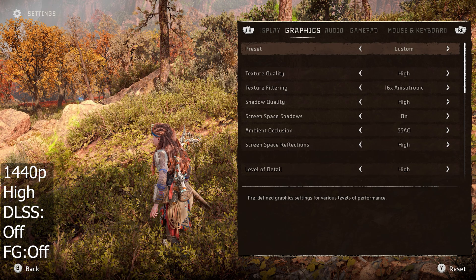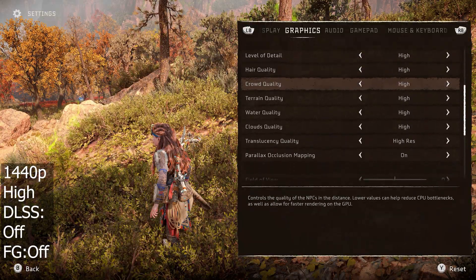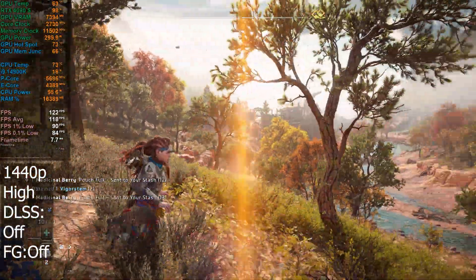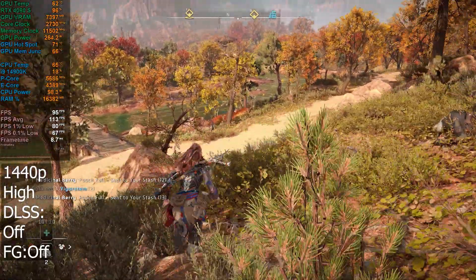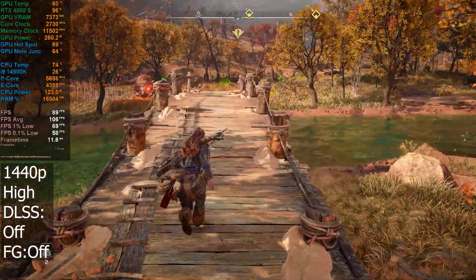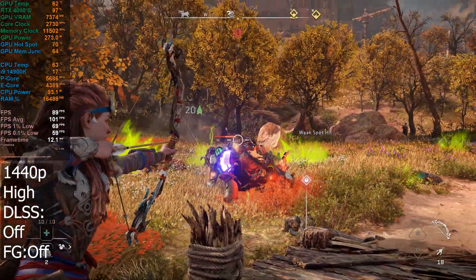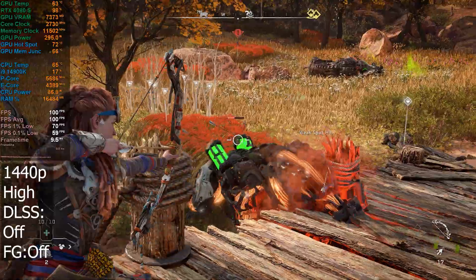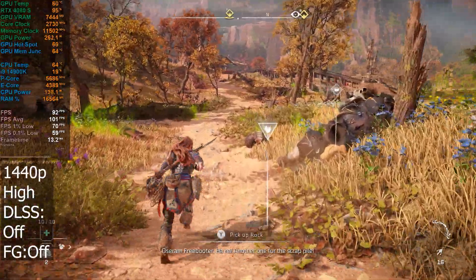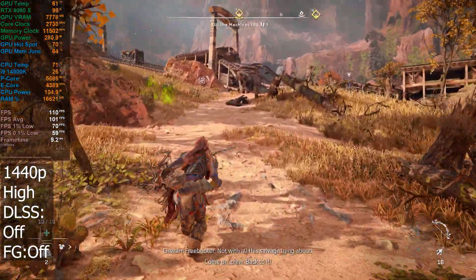I'm at 1440p native, but I'm going to test with the graphics settings set to high instead of very high. You can see everything's set to high instead of very high. FPS wise, it seems like we don't really gain too much by switching to high — maybe on average at most 10 FPS. The game doesn't look massively different graphically, to be honest. It's probably not worth dropping it down really in terms of the performance you gain. Still seeing it drop under 100 — got an average of 100.